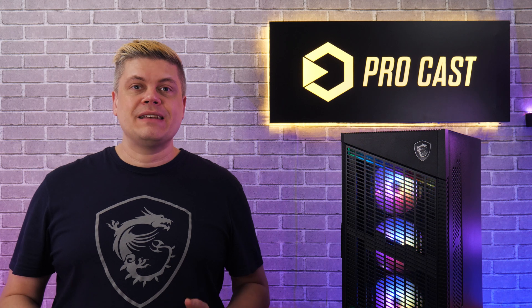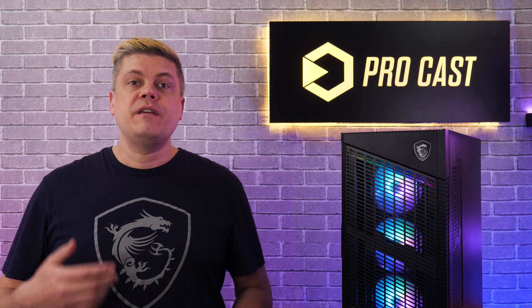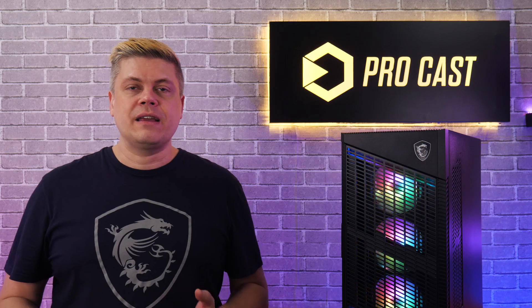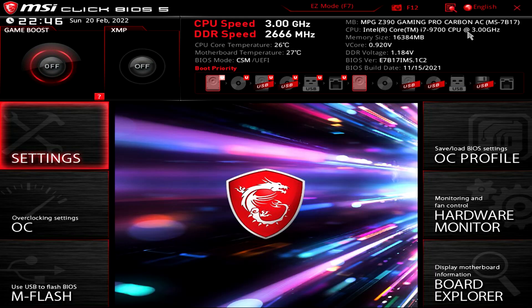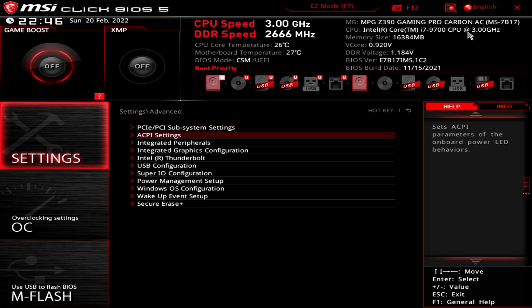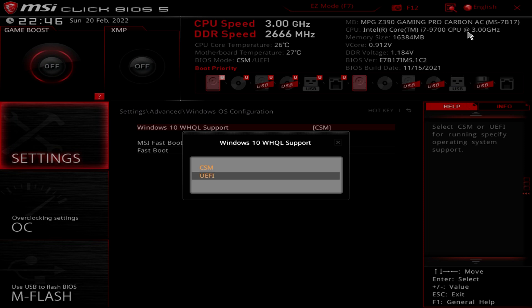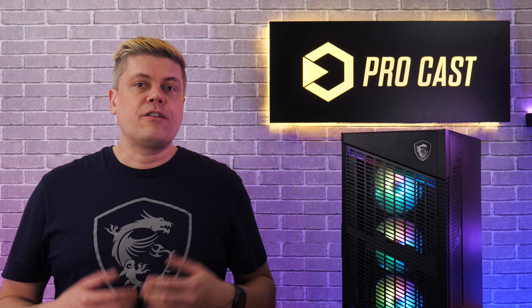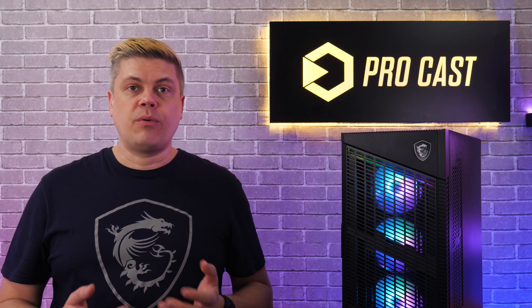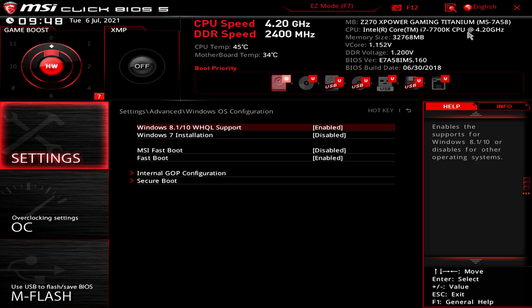Moving on. With the latest BIOS installed, we'll make sure the PC is using UEFI, and this must be done first and the PC restarted before enabling Secure Boot, or you may get stuck in a loop. Tap Delete to get into BIOS, and we'll go to advanced mode by pressing F7. In Settings, go to Advanced, then Windows OS Configuration. Check to make sure the BIOS mode is set to UEFI. If it's not, you'll need to change this to UEFI first, then you must hit F10 to save and exit. In other BIOS versions, this may be listed as Windows 10 WHQL support, and older boards may have a Windows 8.1/10 WHQL support entry, or a Windows 7 or 8 toggle — we'll choose the latest version we can.